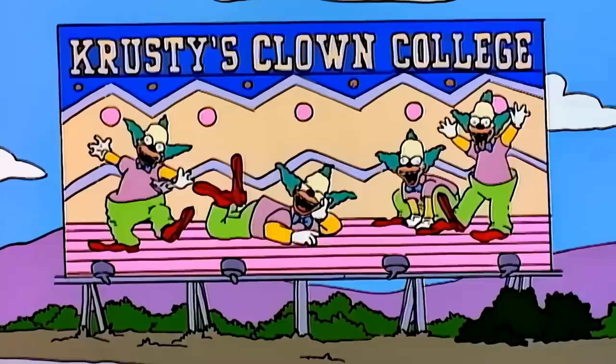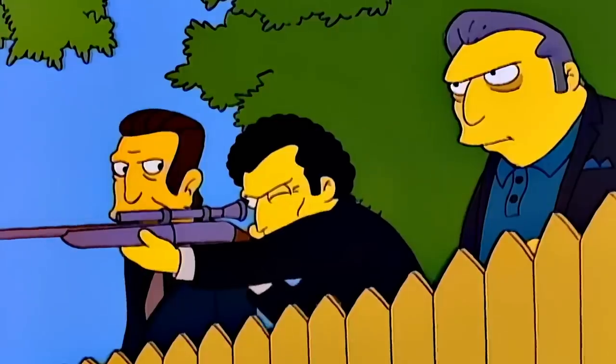Convinced by a new billboard to go to clown college, Homer becomes a Krusty impersonator until the mob almost kills him because they think he's the real deal.